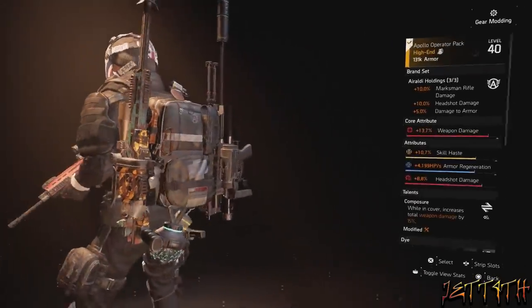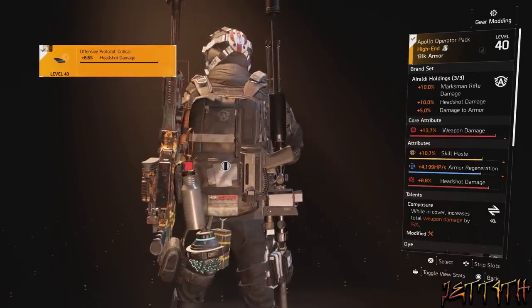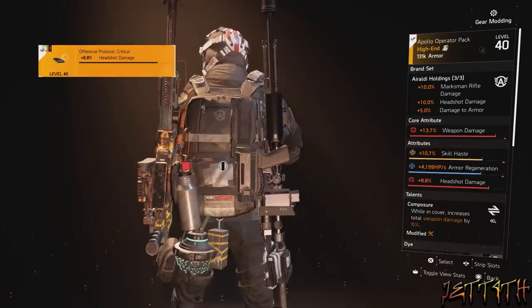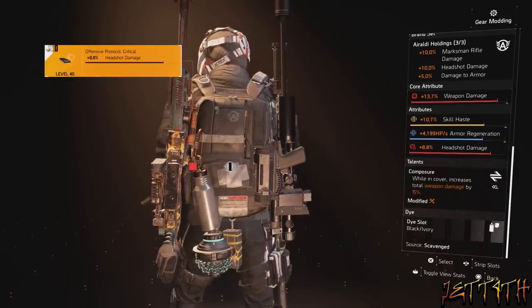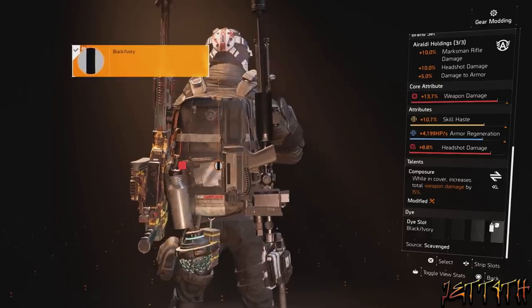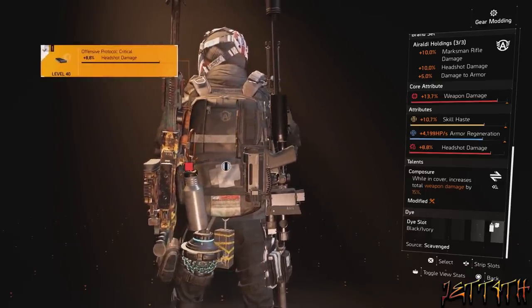For the backpack, which is our second piece of Eraldi Holdings, core attribute: weapon damage. Attribute: skill haste — I'd like to have something else there, probably more crit hit chance. Also some armor regeneration, and for my mod slot: headshot damage. The talent is Composure: while in cover, increases total weapon damage by 15%, which is a must-have.